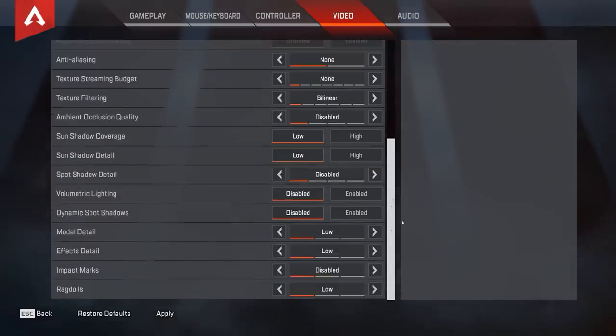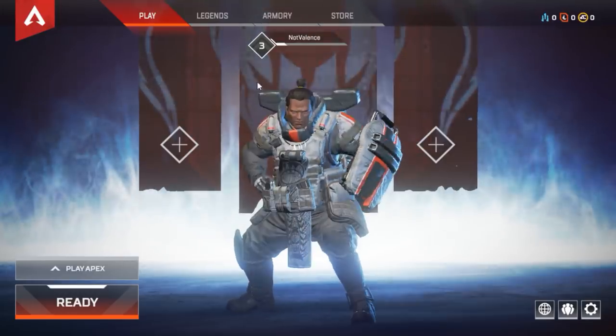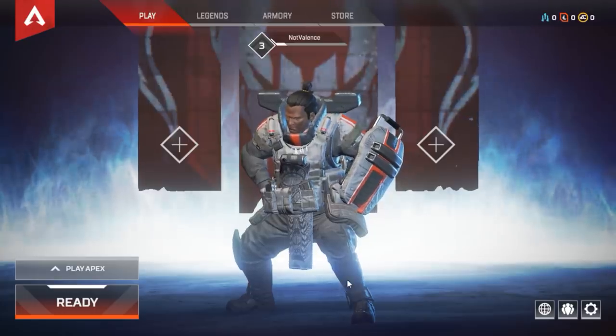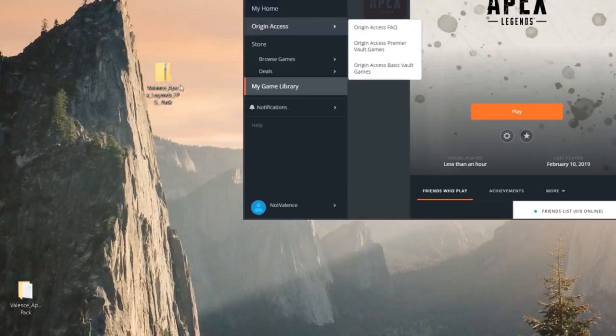Once everything's on low, make sure you guys hit apply, click on yes, and then you're going to see that your graphics are way lower. So now we need to exit the game. Now that you guys are out of the game, go to the description and download this file right here. This is a file I created to boost your FPS.